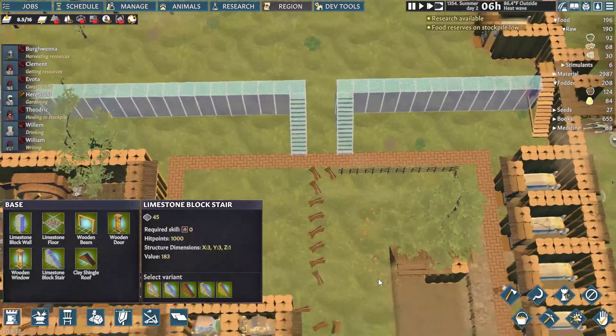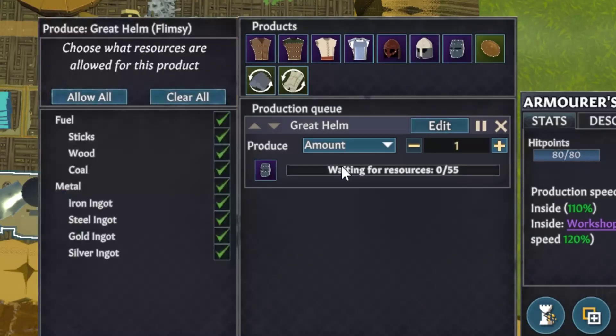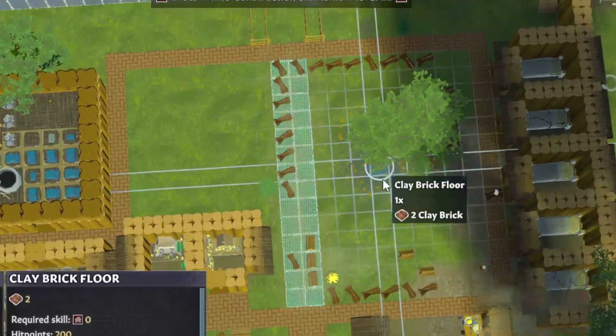The front gets a few stairs up to a new level planned out, and after that we unlock the highest tiers of armor. All that training Clement's done can finally start paying off, as he starts on his first greathelms. Each of these is going to take most of a day, but they should be worth it.